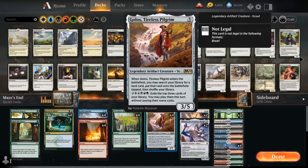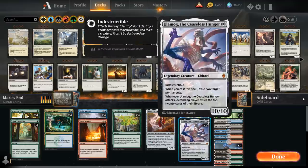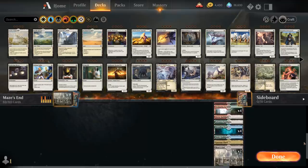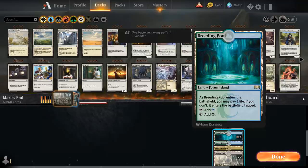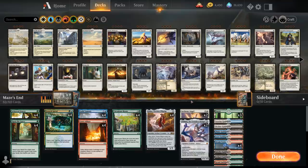Topping off our curve, we have two copies of Archway Angel — a six-mana 3/4 flyer that gains two life for each gate we control when it enters the battlefield, helping stabilize against aggressive decks. We also have two copies of Ulamog the Ceaseless Hunger as our alternate win condition. The manabase, besides the 10 gates, Gateway Plaza, and two Maze's Ends, includes three basic Forests, four Steam Vents, four Stomping Ground, and four Breeding Pool — the untapped lands to complement the gates so we can still play our cards on curve.